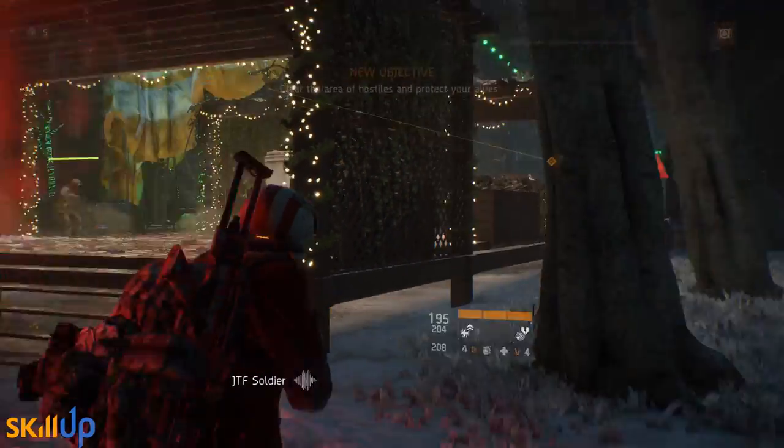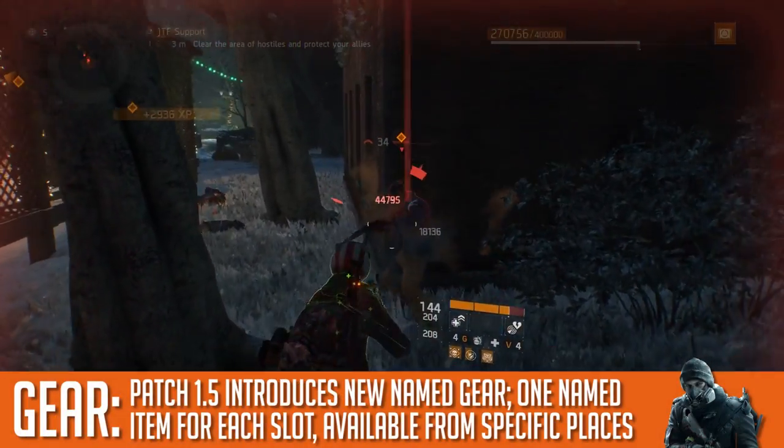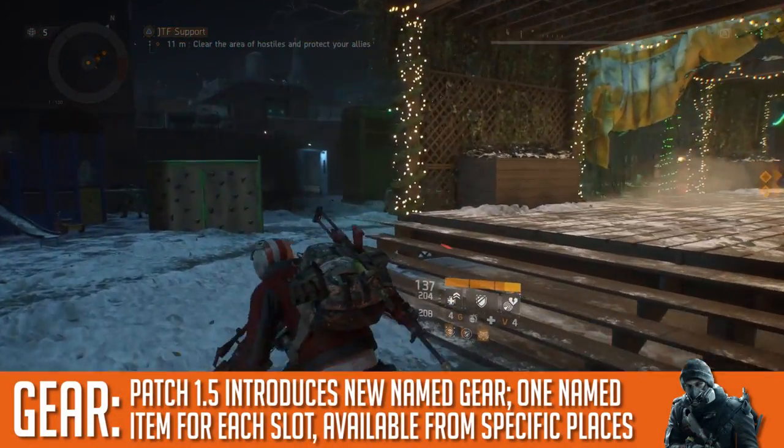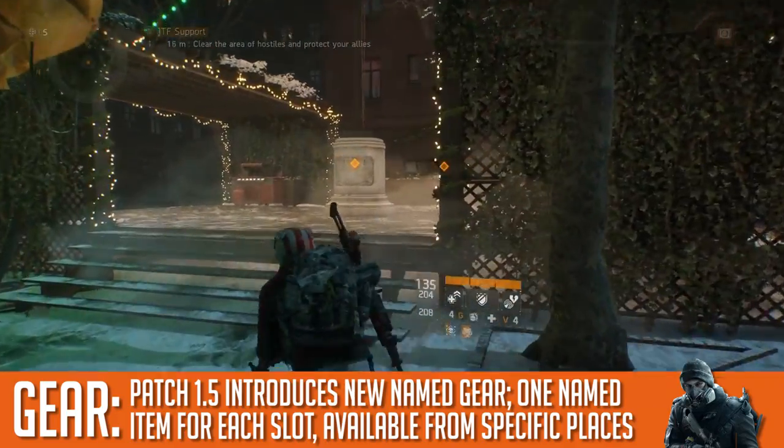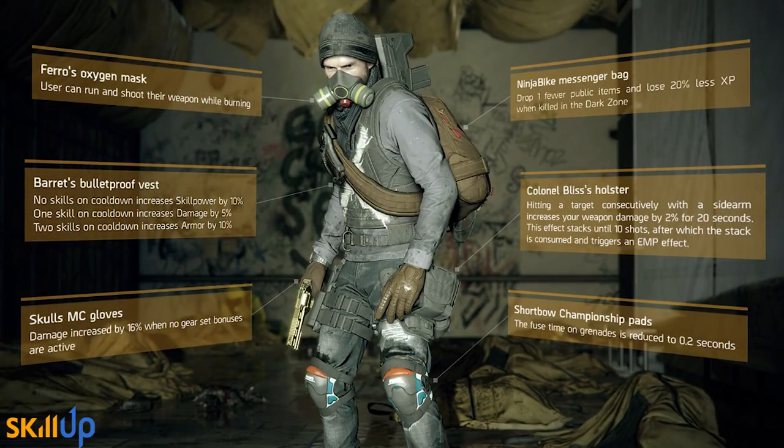One of the biggest changes you might not be aware of is that Patch 1.5 introduces new named gear. Right now we have plenty of named weapons and sadly most of them are not particularly good. What we're gonna get in patch 1.5 is a set of named gear — a total of six: a mask, knee pads, holster, gloves, chest piece, and backpack. They all have special unique attributes that no other gear piece has. I'll do a separate video on them later, but do keep an eye out while you're farming.